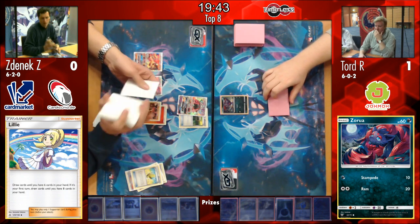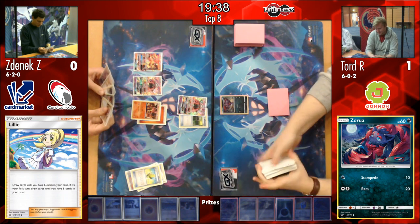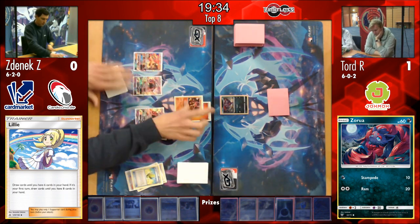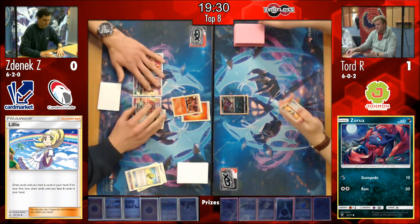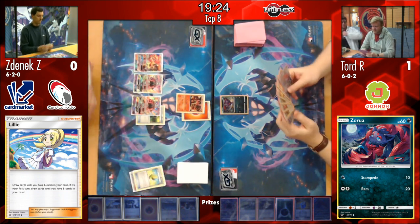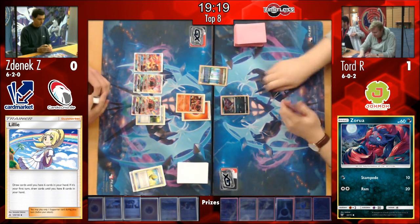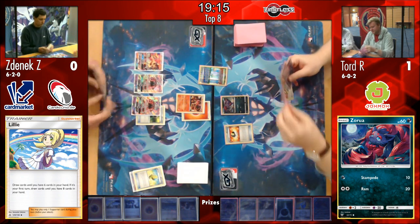Let's see what Tord's going to do - probably going for Bridgette turn one. I've never heard of that play before! Very, very unlikely. Yeah, it's a secret play - only the real pro players know. He does have two Ultra Balls in hand though, so I think we will probably see that Tapu Lele hit the board, and yes, we will definitely be seeing a Bridgette this turn from Tord, I would imagine.